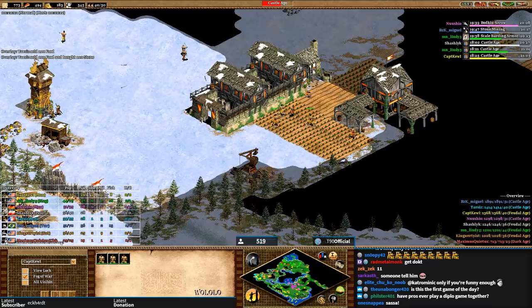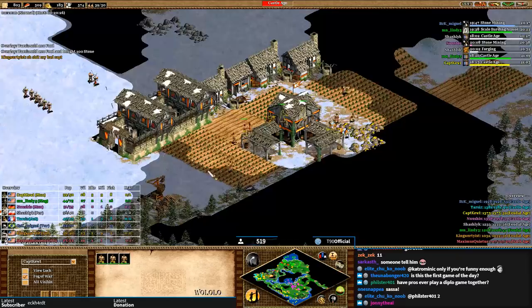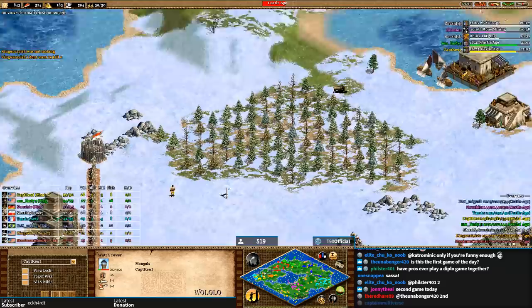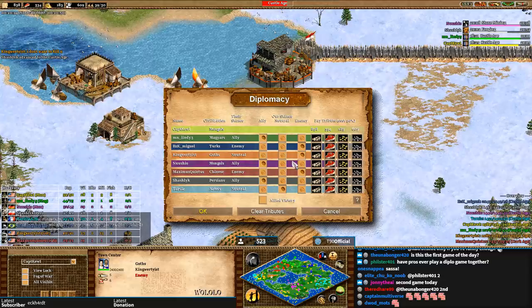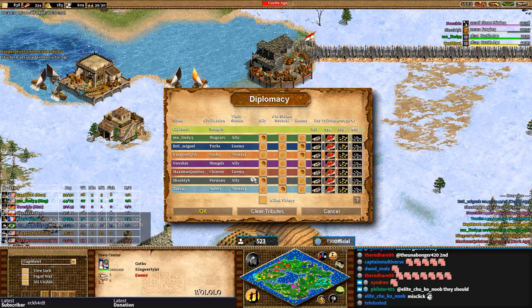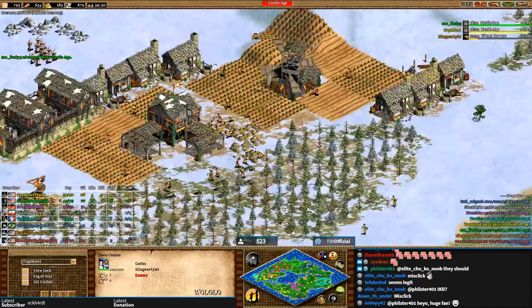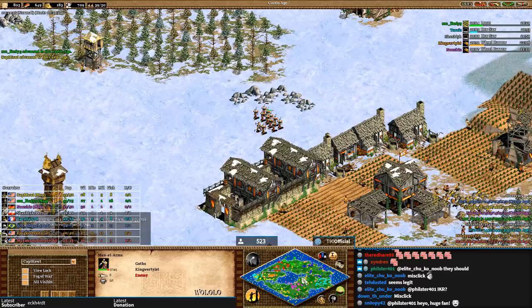King's men-at-arms are attacking near Captain Cool's gold. King says 'oh shoot, my bad — I don't want to kill you.' He had him on neutral, or wait — Captain Cool has him on enemy because he's being attacked, but yellow has him on neutral. So maybe that was a misclick.